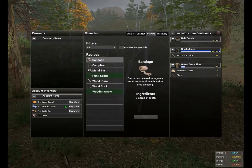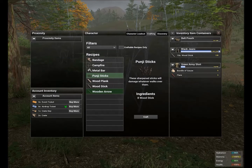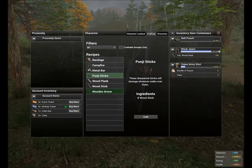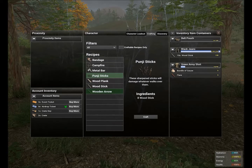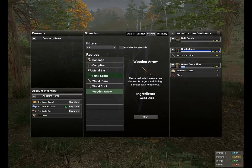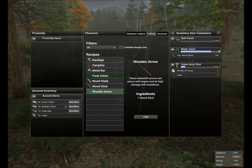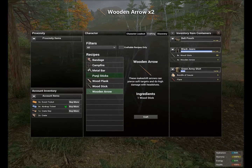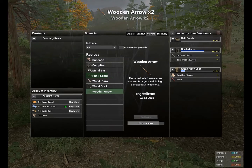Let's go over to your crafting tab and see the recipes we made. First, punji sticks — these sharpened sticks will damage whatever walks over them, so be careful not to step on them in the world. They take eight wooden sticks to craft. Next, wooden arrows take one wooden stick each and do high damage with headshots. Let's craft all ten arrows — you can see that every stick makes two arrows. You just press the crafting button and it does the work, depositing the arrows into your inventory.